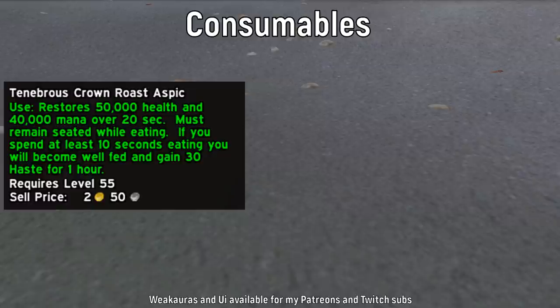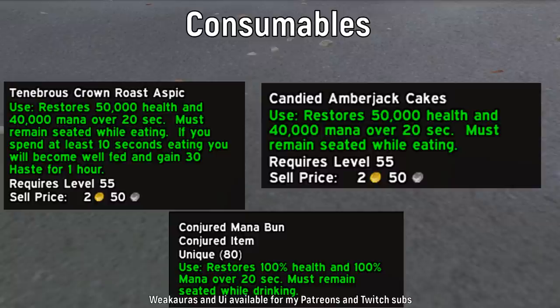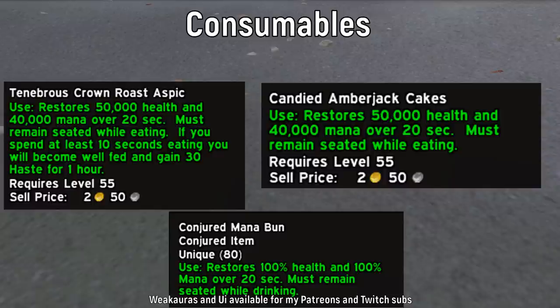For food, you want the haste buff — the food is called Tenebrous Crown Roast Aspic. For drinking to restore mana, you can use Candied Amberjack Cakes, though that might get expensive. Of course if you're lucky enough to have a mage in your group you can just use mage food.